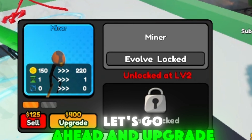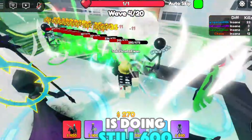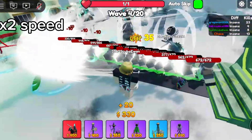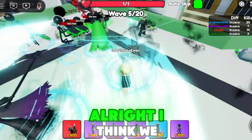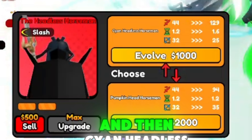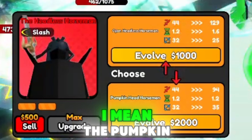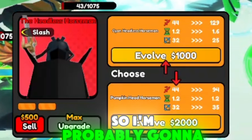Let's go ahead and upgrade our miners. Come back and see how our headless horseman is doing. Still 600 — let's go. I think we should get our first headless horseman upgrade, and then either the cyan headless horseman or the pumpkin head horseman. The pumpkin head horseman has a big difference in price, so I'm probably going to go with that one.